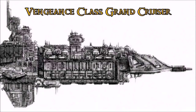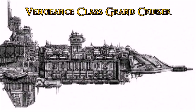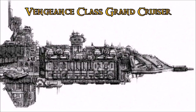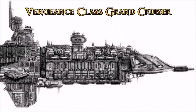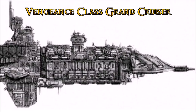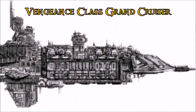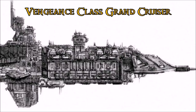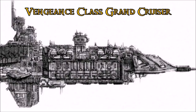Next up, we'll be taking a look at Grand Cruisers, which are smaller than a battleship but larger than a battlecruiser. These ships tend to be incompatible with modern Navy tactics and are held in reserve as part of a reserve fleet, though they're still large and heavily armed. The first of these is the Vengeance class — still a better name than the Long Serpent.